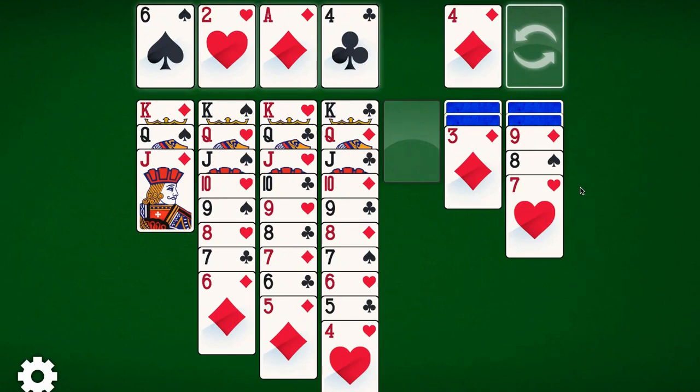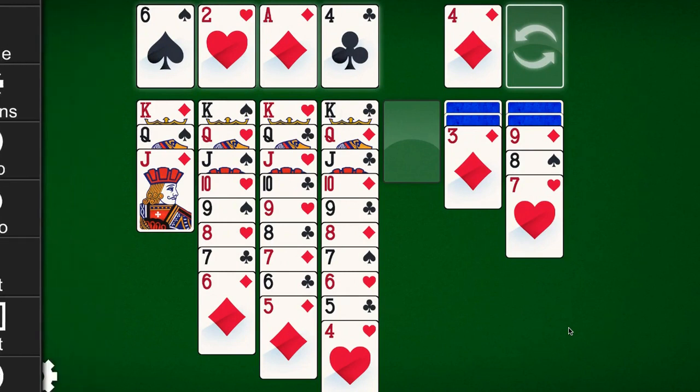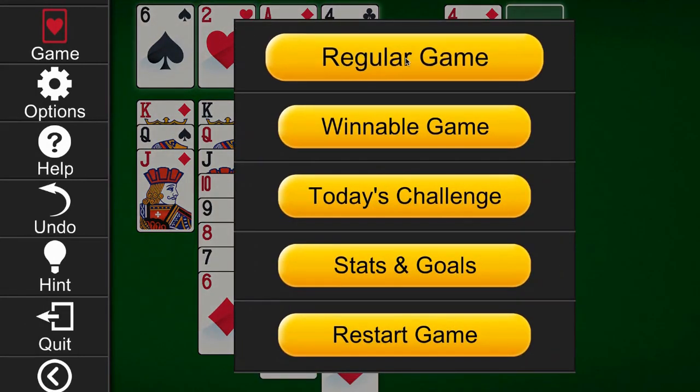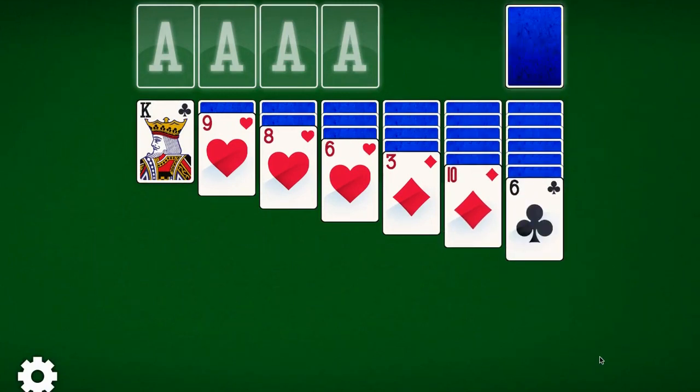There's nothing wrong with getting stuck. If I had played it a little bit differently, things might have gone differently. When I go to my menu, I can always restart the game and try it again — because seemingly every solitaire sequence can be solved, you just have to play the cards the right way. There were decisions I made that I could have made differently, but this happens and it's no big deal. So I'm going to start a regular game and it will start all over again. That's how you play solitaire on your computer.